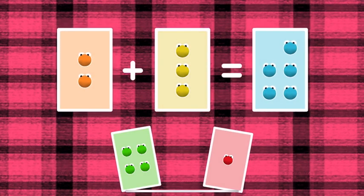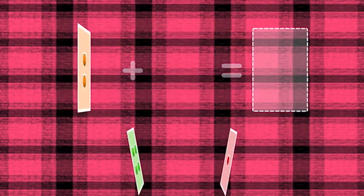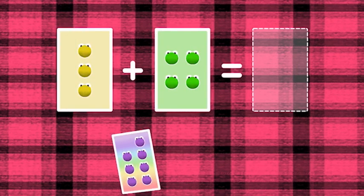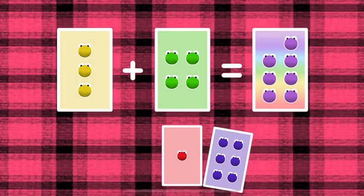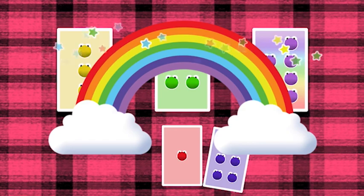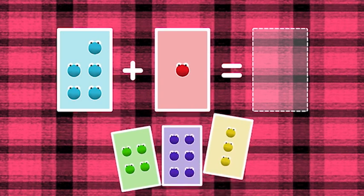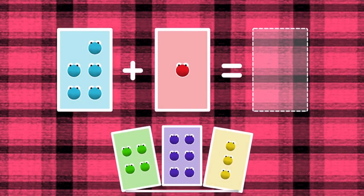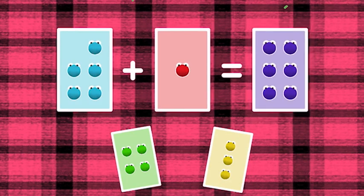Five! Two plus three equals five. Seven! Three plus four equals seven. That's the correct answer! Six! Five plus six equals — six! Five!